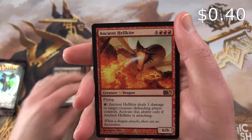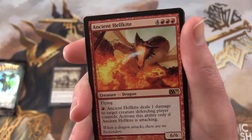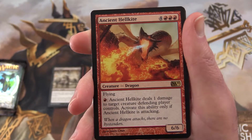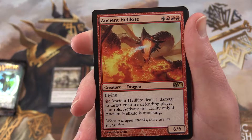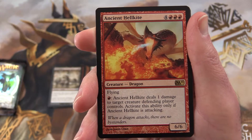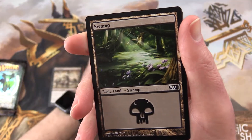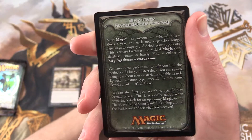And an Ancient Hellkite is the rare. This is a 6/6 for 7 mana with flying, and you can pay a mountain - Ancient Hellkite deals 1 damage to target creature the defending player controls. Activate this ability only if Ancient Hellkite is attacking. So Mr. Bolas would be appreciative of that, but he's been exiled. He won't be coming back for a while.